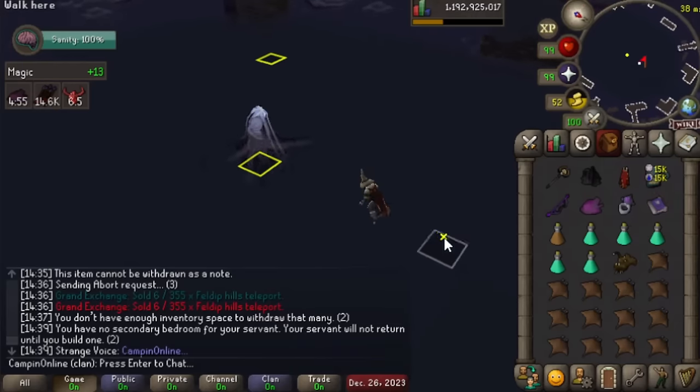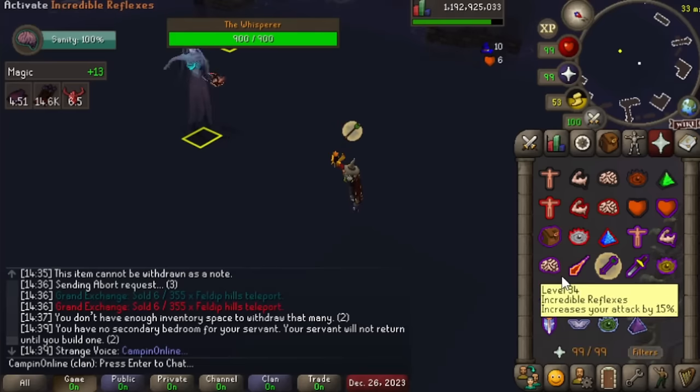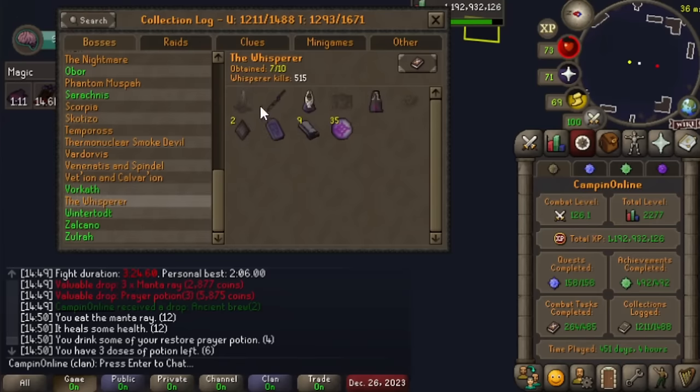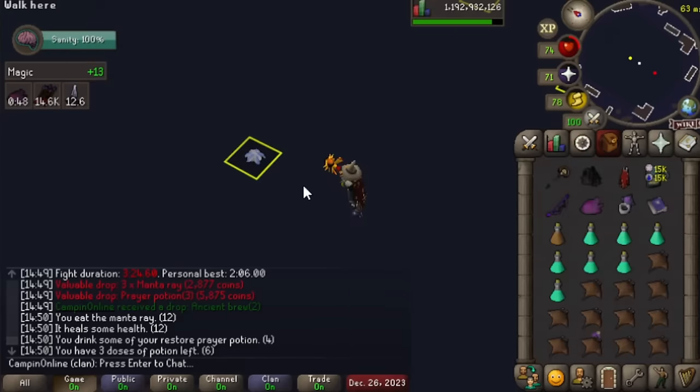Here we are back at The Whisperer. It's been a while since we've been here - haven't been back since we got our Soul Reaper Axe piece so I'll probably be a bit rusty. The Whisperer collection log - we're just missing Wisp which is a one in 2,000, and then if we can get the last robe piece that'd be great. We still need the Bellator Visage as well, so the pet and Bellator Visage are the two things we need.